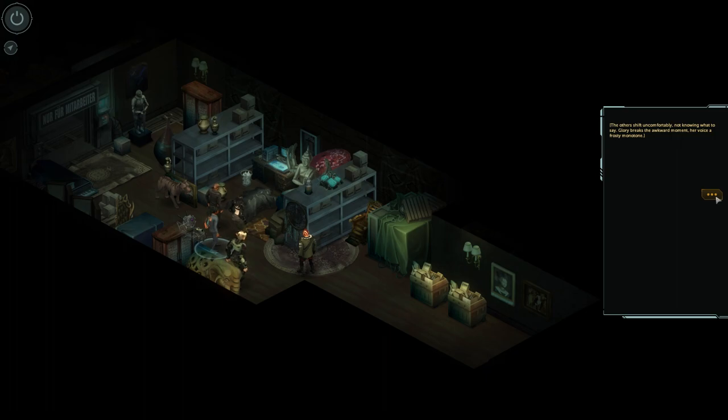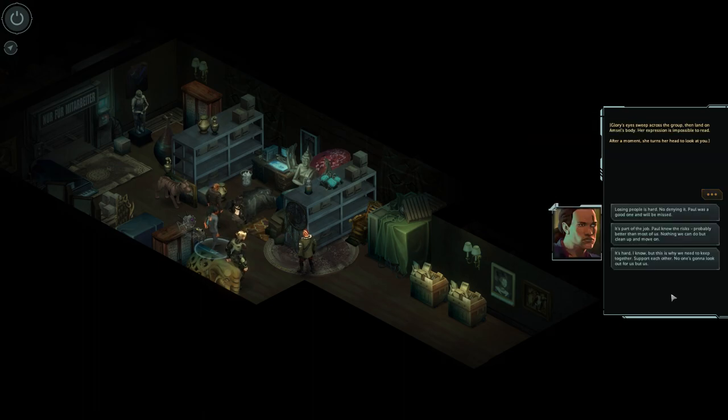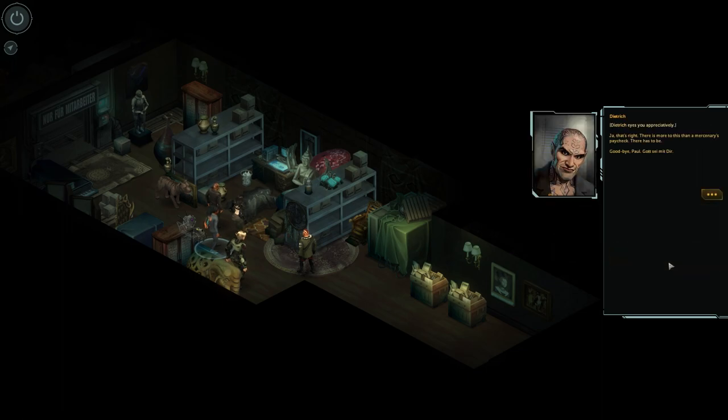Gori speaks, breaking the awkward moment, her voice a frosty monotone: 'I appreciate what Ampsail did for us. It's another loss that this team can't afford.' Gori's eyes sweep across the room and land on Ampsail's body, her expression impossible to read. After a moment she turns to look at you. 'It's hard, I know, but this is why we need to keep together, support each other. No one's going to look out for us but us.' Dietrich eyes you appreciatively: 'Yeah, that's right. There is more to this than a mercenary's paycheck. There has to be. Goodbye, Paul.'